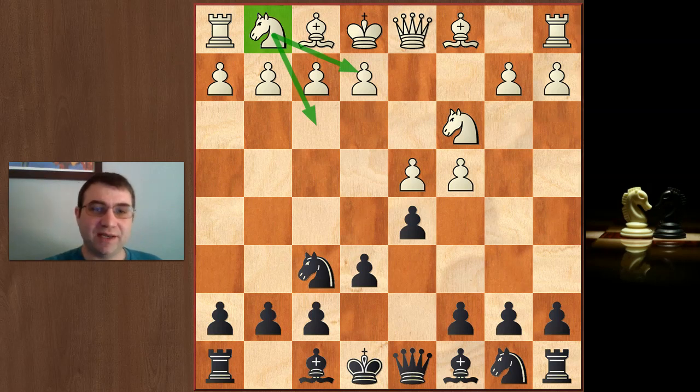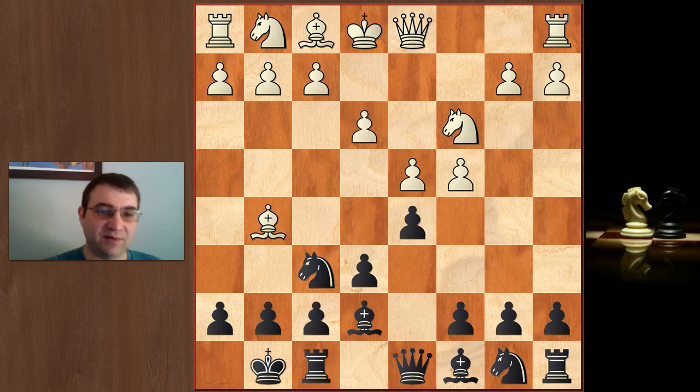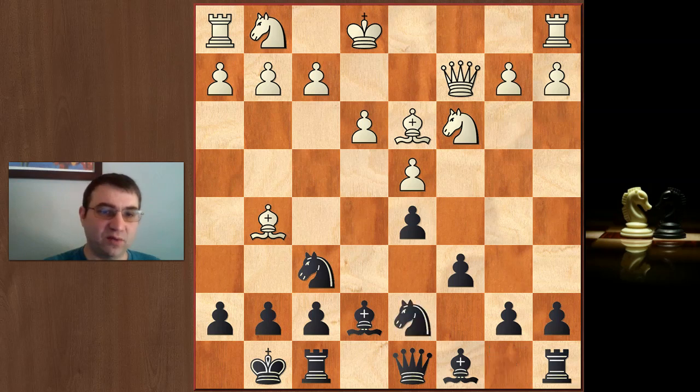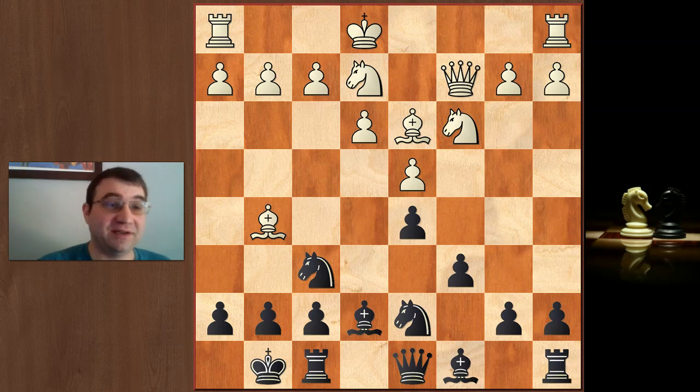If they play bishop g5, bishop e7, e3, castles, then they exchange and play bishop d3, c6, queen c2 — knight b8 to d7 is kind of forced — and then knight g1 to e2. We've hit a critical juncture. Black has to decide what to do.